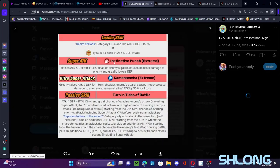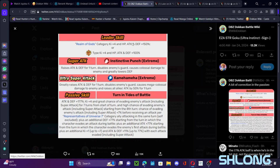With leadership bumped up for 4Ki 150 or STR 4Ki 100, the biggest thing is — as I said — 20% attack and defense for one turn, disables enemy guard, causes colossal damage to enemy and greatly worsens their defense. Then his 18Ki greatly increases attack for one turn, disables enemy guard, causes mega colossal damage, and this is new: 50% attack for one turn.